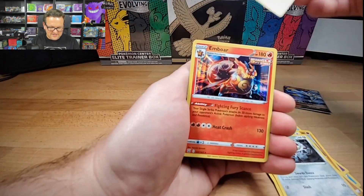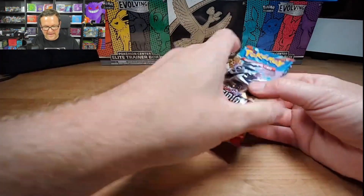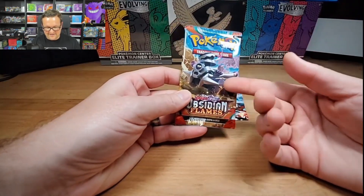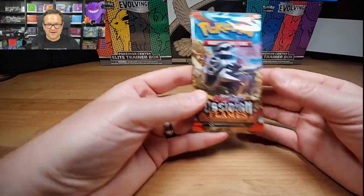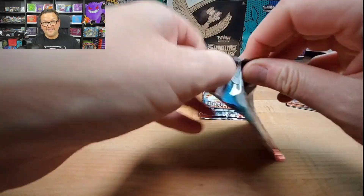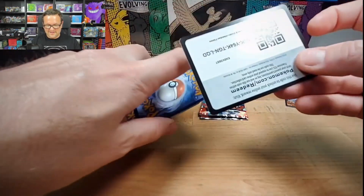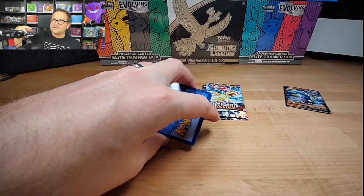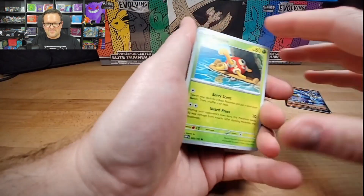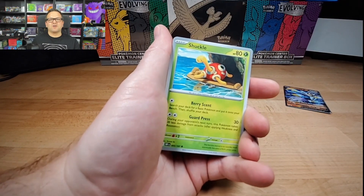Glameow, Tepig, Timbur, Kingdra, Emboar, Holo — last pack from Battle Styles. Let me know your thoughts on it. In all reality it's better than having a Pokemon that's not the pack artwork, but they can go and put a stamp on the Token Tomorrow. If you guys looked at my video about the Pokemon holiday pack box, they put a stamp right on top of Token Tomorrow.